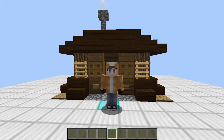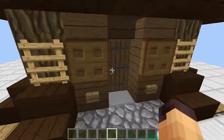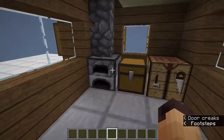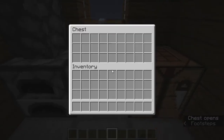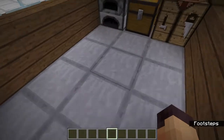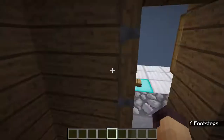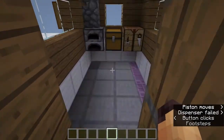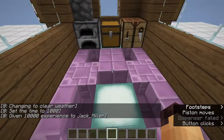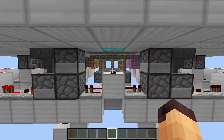Hello everyone, this is Jack and welcome back to another Minecraft video. Today we're going to look at the transforming floor. As you can see, we have a nice looking house over here, and when we go inside you can see we have a furnace, a chest, and a crafting table. The floor isn't looking particularly exciting, but when I press this button our floor is going to be transformed into a nice looking floor.